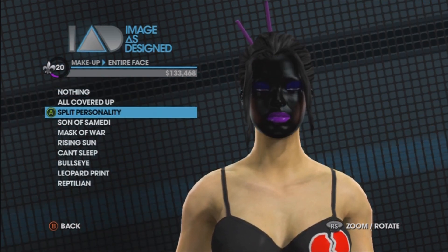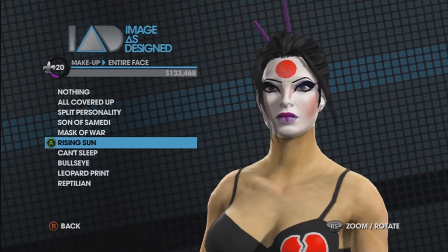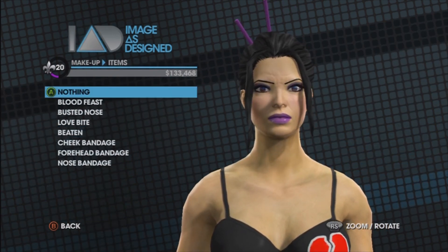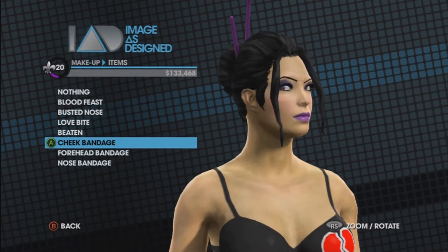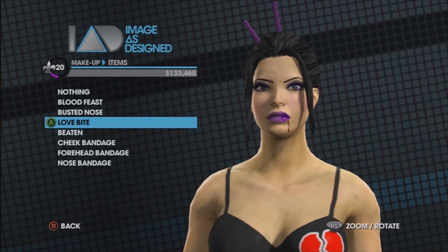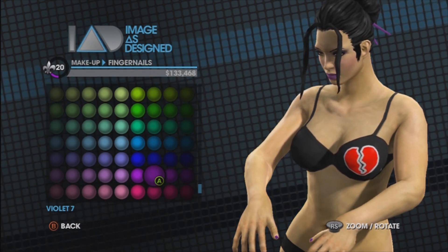More purple - the entire face just purple, I'm not gonna put that on. Mask of War looks kinda cool. This would kind of fit if I was going for the total geisha look. Reptilian - I don't know why I would do that, that's just dumb. Face items - I'm a vampire! Cheek bandage, forehead bandage, nose bandage. That's like a vampire at a blood feast. Alright, I'm just rambling on - I've been rambling on for 17 minutes so give me a break.